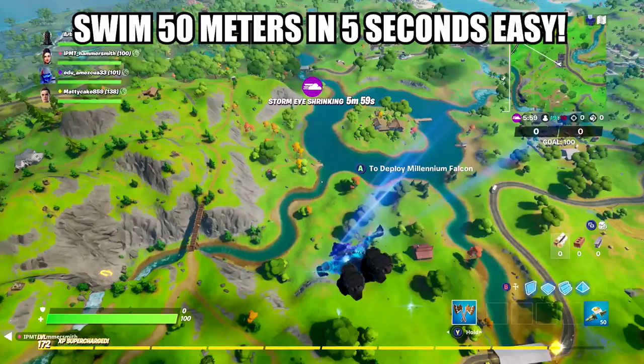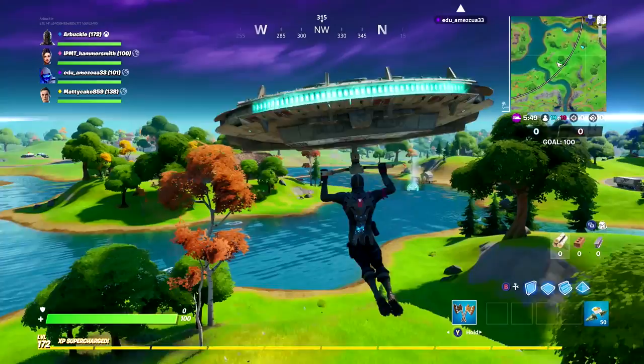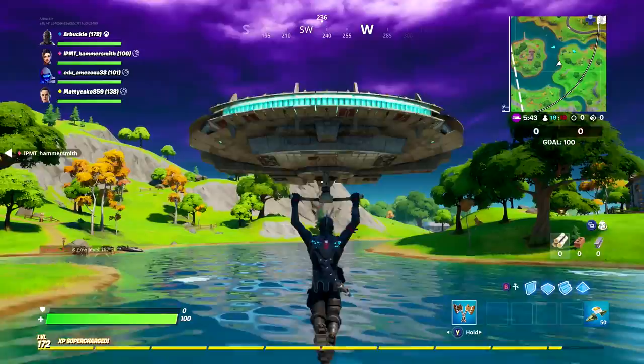What's going on ladies and gents, my name is Arbuckle, welcome back to another video. Today we are back on Fortnite Chapter 2 and I wanted to share with you guys how to complete the Ripley versus Sludge challenge: swim 50 meters in under 5 seconds, as quickly and easily as possible.